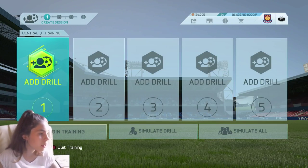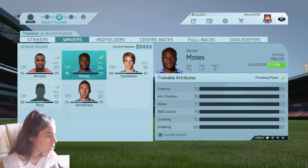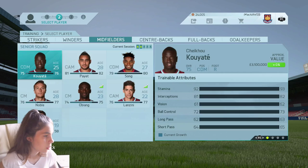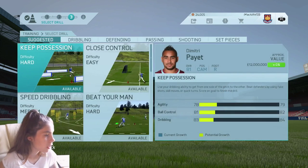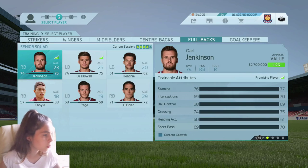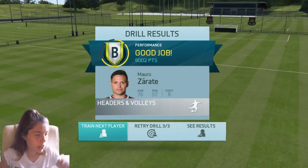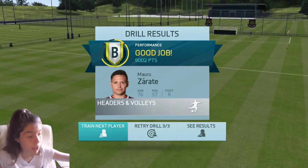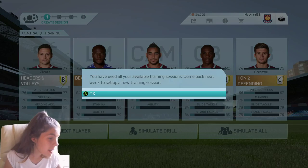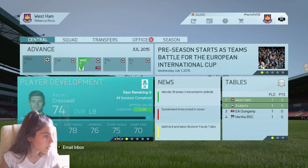I'm gonna train some players. We're gonna up his heading accuracy, then for wingers we're gonna do Moses, then midfielder Payet, and also Ogbonna, and then for full backs we're gonna use Cresswell. Results: we got a B, we got a B, Moses got a D, then C, C, B, C. So they've been trained up a bit.